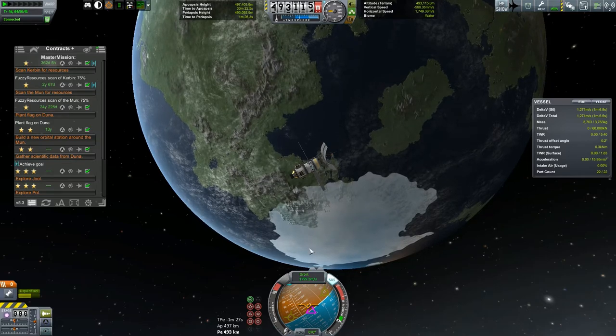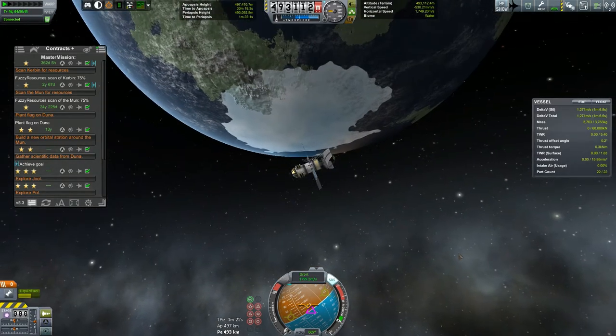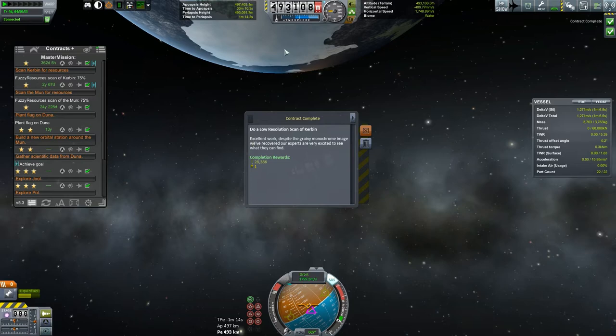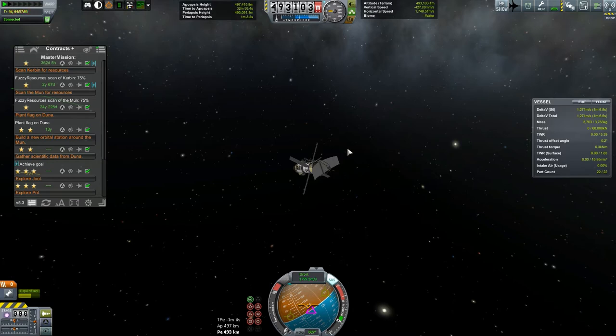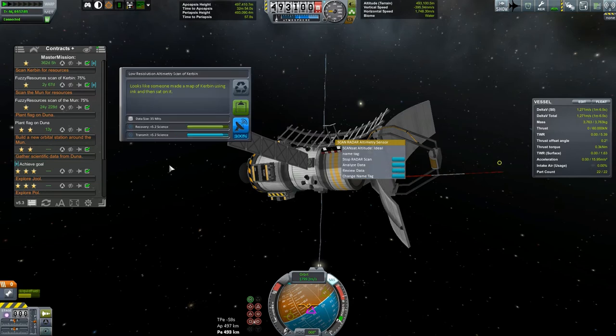Last time we launched our fuzzy wuzzy satellite to get some fuzzy resource scans. We've only gotten the altimeter scans so far — that happened between episodes. We let the game run for a while while this orbited, got a low resolution scan of Kerbin and an altimeter scan of Kerbin. Let's zoom in and analyze data — got a little bit of science there.